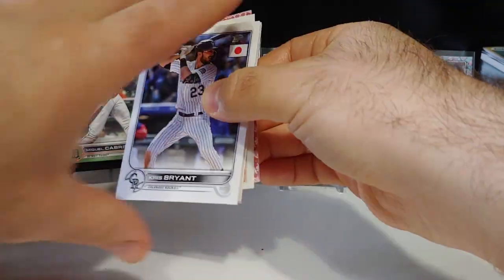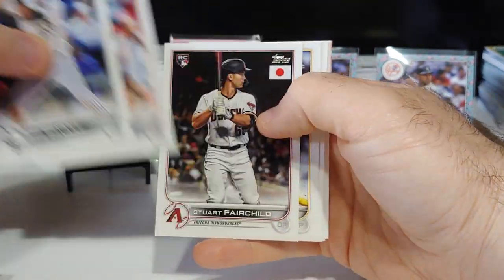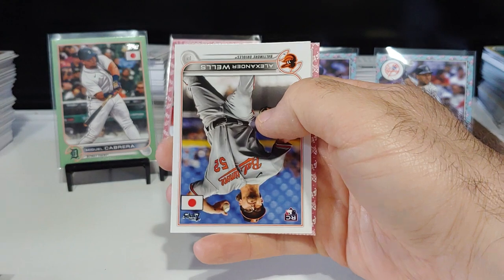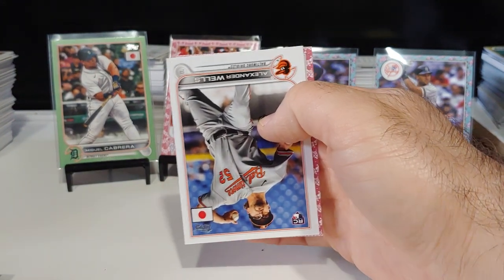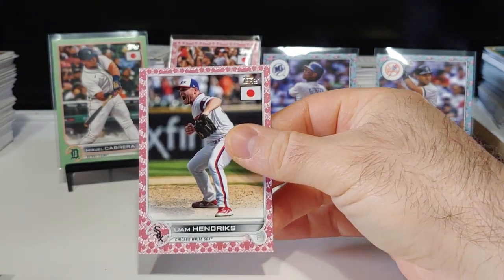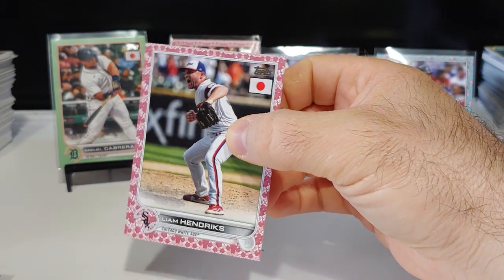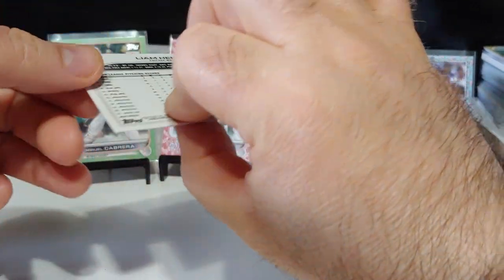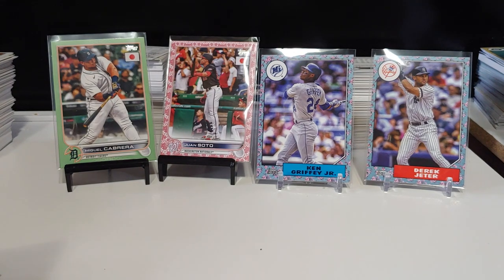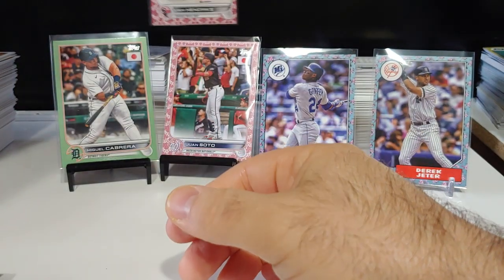We got our second cherry blossom coming up. Chris Bryant, there's Otani card number one right there. Jaron Duran rookie card, IKF, Alexander Wells rookie. Not a rookie again — Liam Hendrix. Chicago White Sox. Was hoping for a Lu Bob. That one is 27 out of 99. I'll get that one sleeved up — throw it behind the Juan Soto.